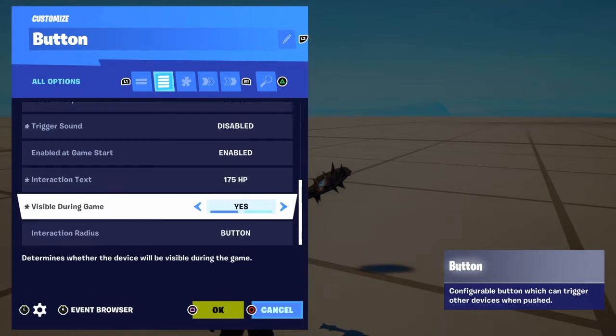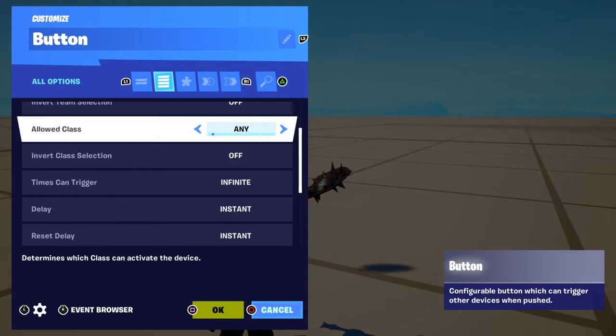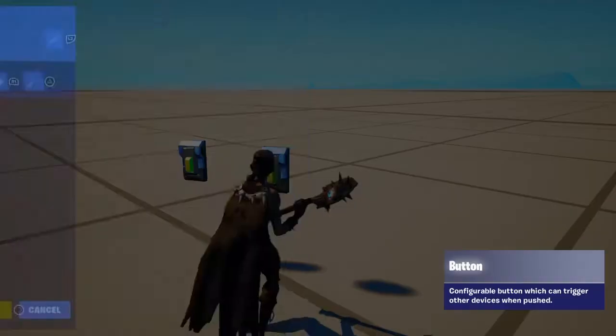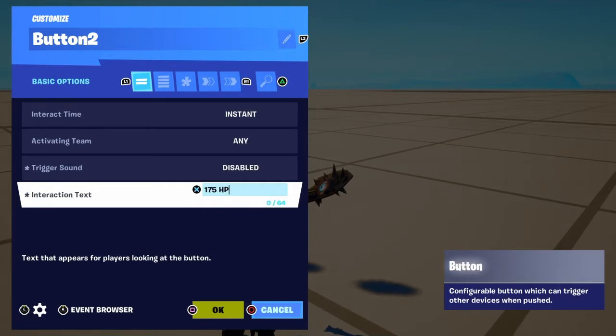Is all during game: yes. Make sure that's yes. That should be everything. Now we're going to copy this button, but we're going to go into it and instead of the interaction text saying 175, we're going to make it say 200.